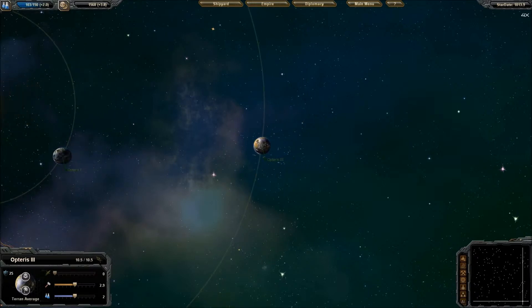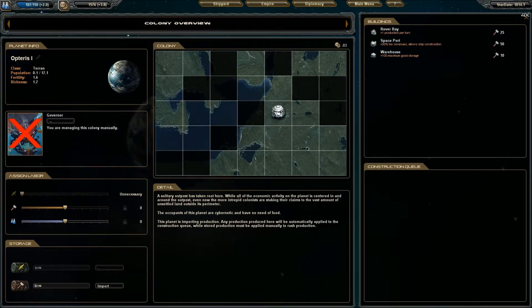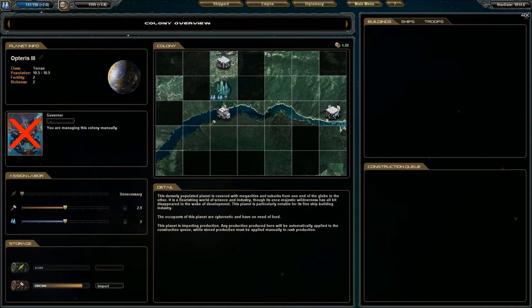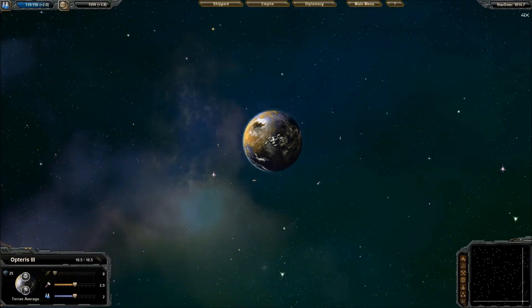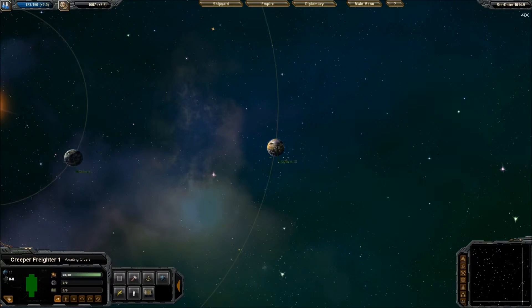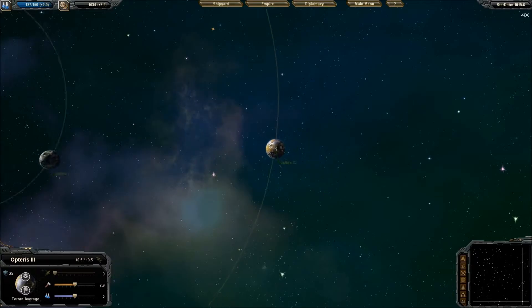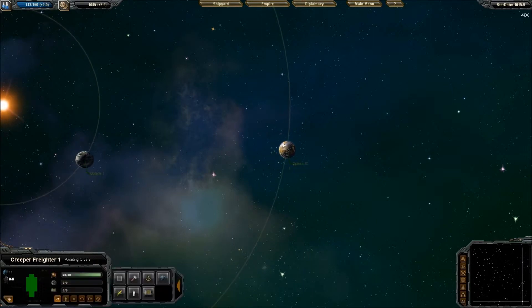We colonized. Now if we go here, we can see that we need to import. So we're going to come over here — where's our freighters? Here's a freighter. We're going to transport production. We don't want to import, we want to export. So the freighters are going to pick up the production here and take it to Opterus 1 — that way our colonists won't starve to death.